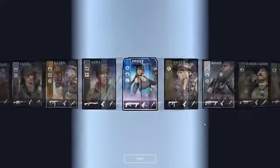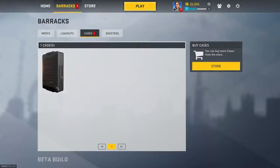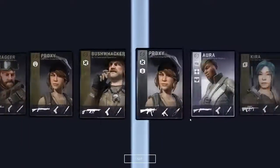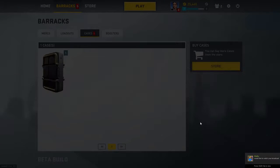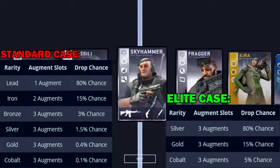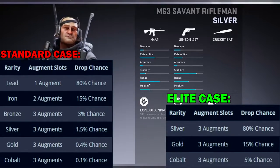Next up, we have the Cobalt cards. On May 27th of 2015, these were released. They are the rarest cards, but you do get a substantial increase in the chance to get them if you buy the Elite case. I did cave and I did buy a set of 5 of these Elite cases. I really love this game and I don't mind making some in-game purchases to help support the devs. The probability of getting each rarity of card is shown here on the screen. As you can see, Cobalt jumps from a 0.1% chance in a standard case to a 5% chance in an Elite case.